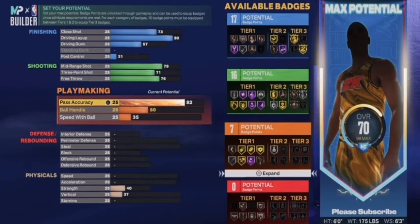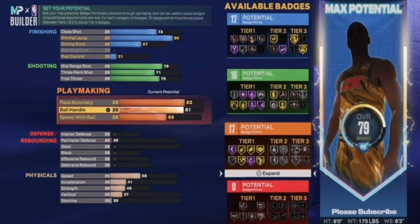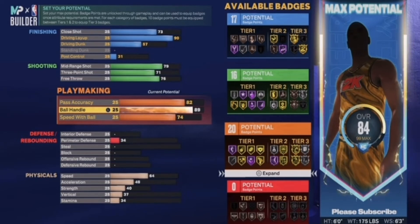Pass accuracy all the way up to low 80s — that's about 82. Then you want to bring your pass accuracy up to an 86. Then you want to bring your ball handling up — like 86 for pass accuracy. I'm going to put that at 82 actually, then ball handling at 88, high 89.